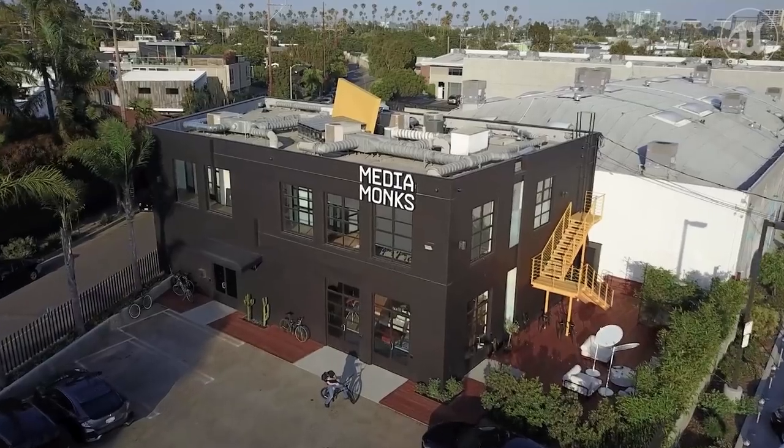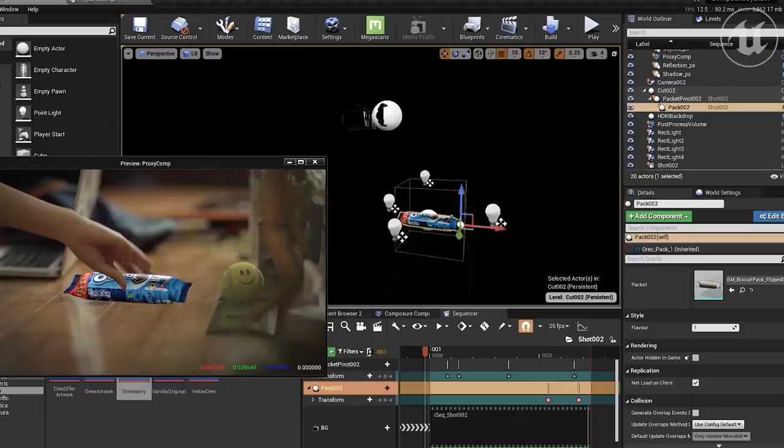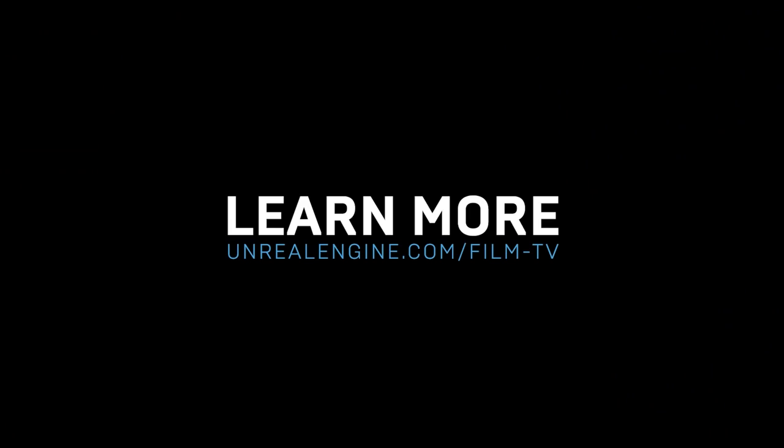When global brands need to cater to tastes and cultures around the world, MediaMonks delivers. On the Unreal Engine feed, learn how this creative production company utilizes Unreal Engine to replace live-action packaging with a CG equivalent to save time and money without the need for reshoots.